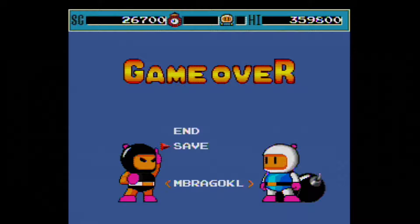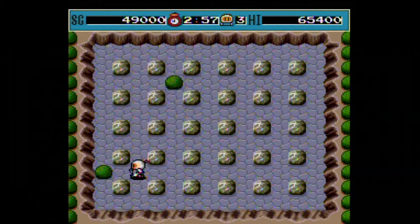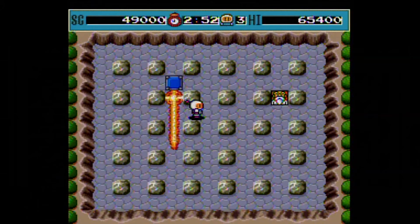Bomberman uses a password and save system if you don't want to continue your game or run out of continues. You must have a Turbo Booster Plus, Turbo Graphics, PC Engine CD, or Duo to use the save feature. There are hidden bonuses to discover in Bomberman. One example is when you blast every soft block in a stage and the last one is the exit — a picture of Dr. Mitsumori appears and you receive a huge bonus when you grab it.